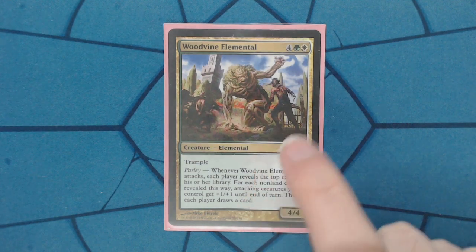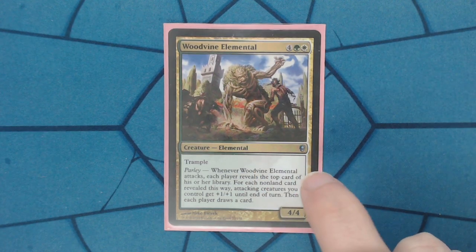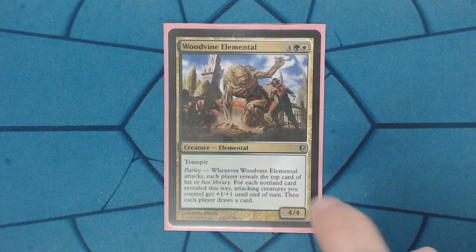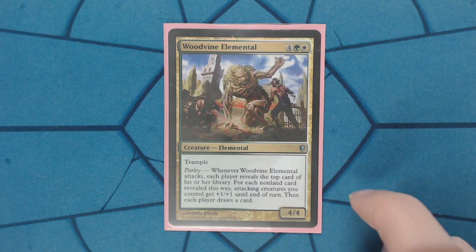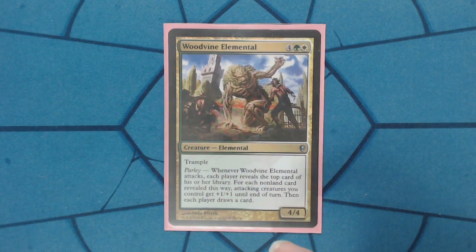He's a 4/4 trample for 6 mana. It's a little undercosted, but he pumps himself up and your whole crew with his ability. This Parlay ability is definitely the backbone of the entire deck. Parlay says: whenever Woodvine Elemental attacks, each player reveals the top card of their library. For each non-land card revealed this way, attacking creatures I control get plus one, plus one for each card, and then everyone draws the card.